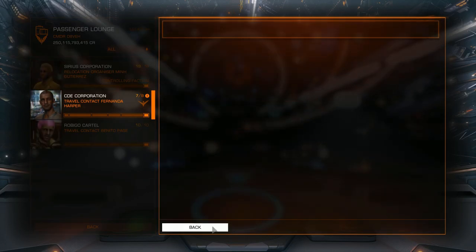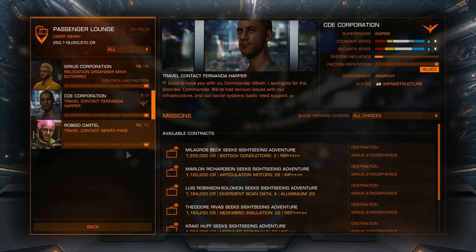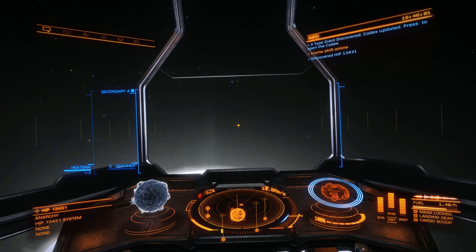Those are all the tips and tricks I've learned for smuggling in an Anaconda. It's as simple as that — do it this way and you won't get scanned. If you have any questions about the Anaconda or anything else, put them in the comments and I hope you enjoyed the video.